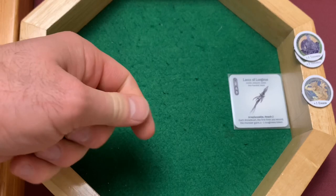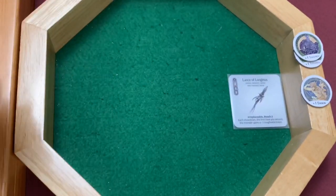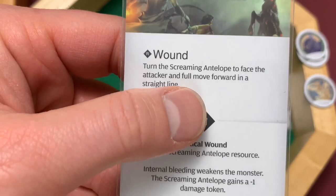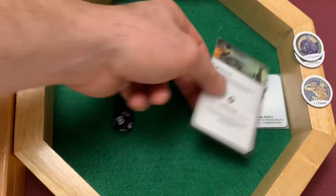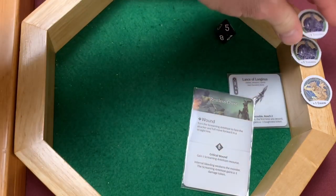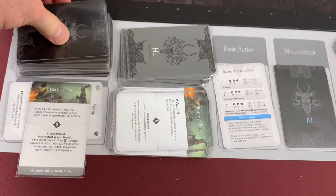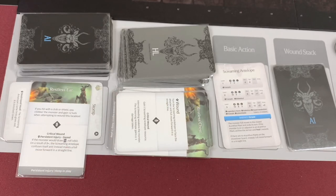Fen Nurn surges the Lance of Longinus, going down to seven survival. He gets another hit — found the restless chest: turn the screaming antelope to face the attacker and full move forward in a straight line. We need to wound it to trigger that. Rolled a five plus nine is 14, and with plus two extra strength is 16 — enough to wound! He wounded it twice this activation. We put both wound cards down. We're back to three wounds on this card, and we know one was the chow down card we already removed. Now we turn the antelope to face Fen Nurn and move it eight squares in a straight line — but it ends up right on top of Fen Nurn.